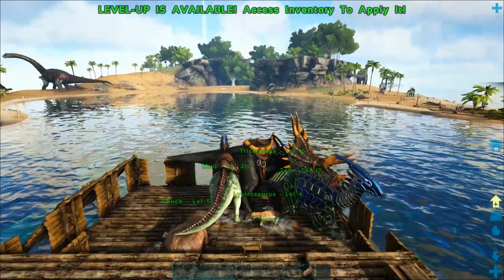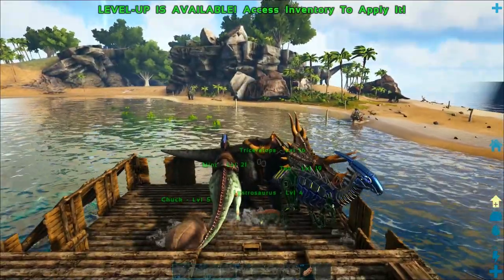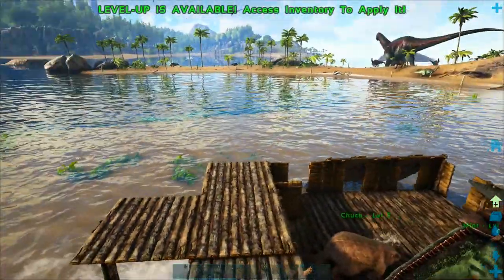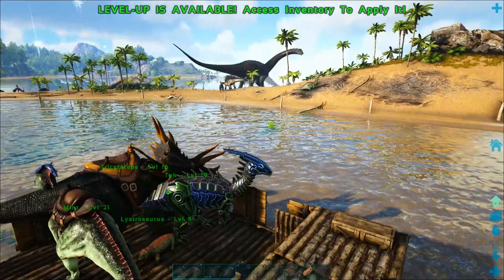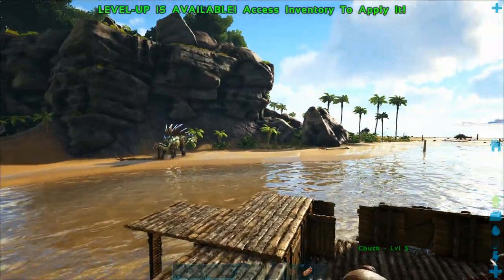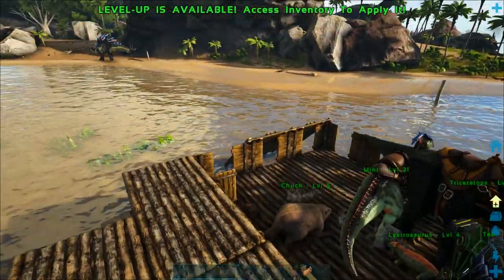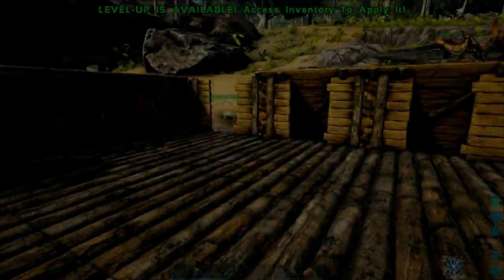Welcome back to another episode of the Switch Survival Guide. Today we are going to take a journey along the southern coast of the island all the way to South Haven, or Herbivore Island. As promised, we are going to take you to the tropical paradise where no large predators spawn. It's a small island but it's got a lot of resources. We'll do a mobile smithy and an entire fortress on this raft.